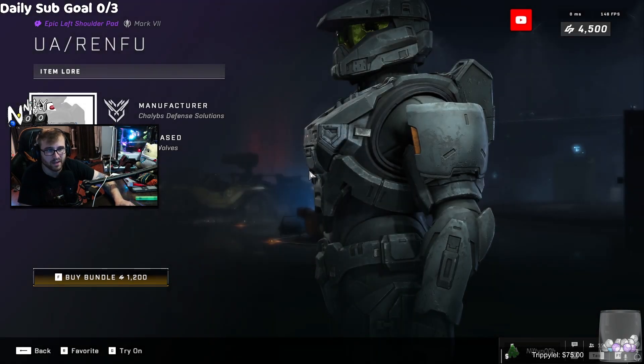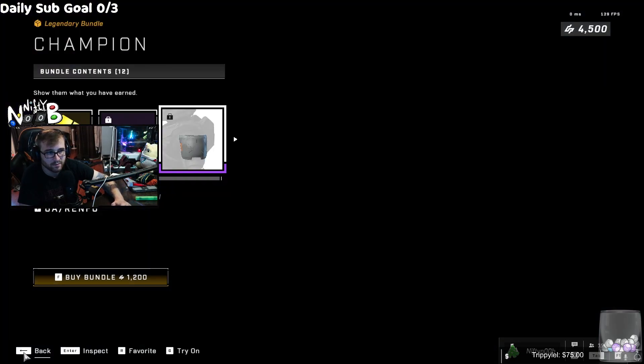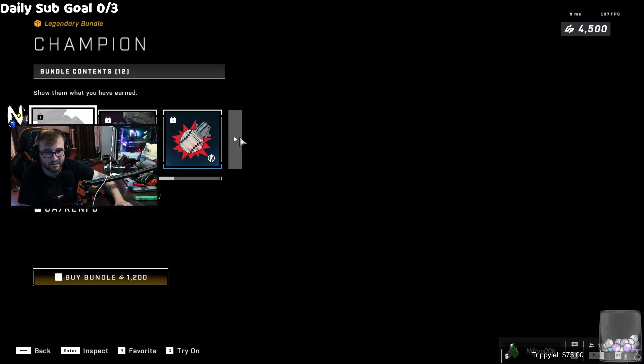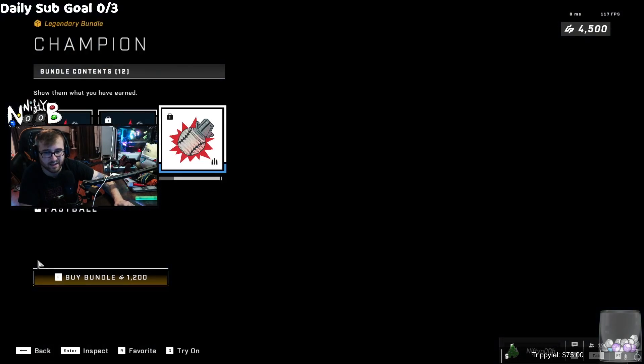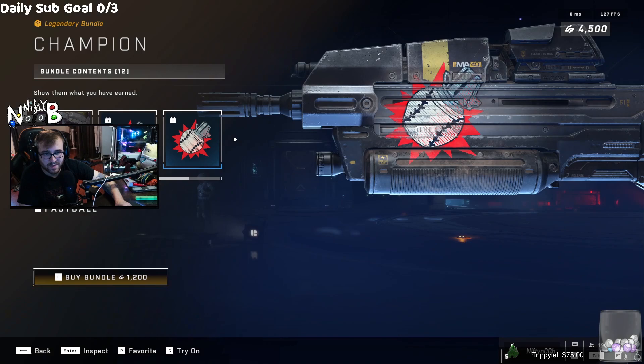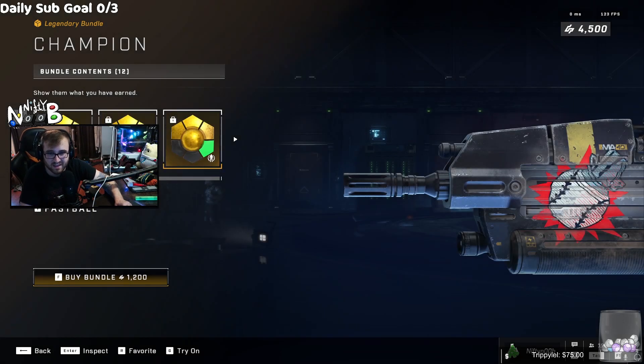Oh look, another shoulder pad that literally nobody is ever gonna wear. They're really good at making bad shoulder pads. And some baseball grenades — the sticker pack's like two bucks, so it's maybe four to six dollars total, and then they want another six dollars for all the coatings. So surprisingly fair pricing, but man you really gotta want this Holkin Days bundle or whatever it's called.